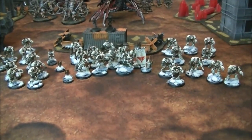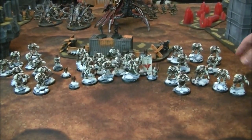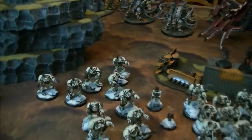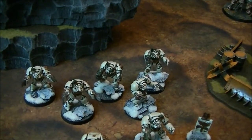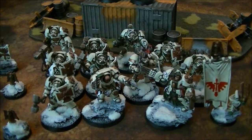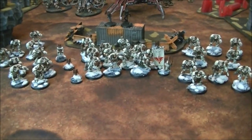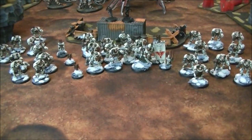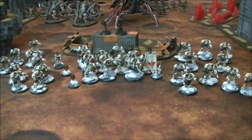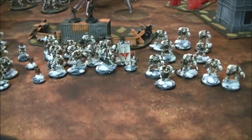The first unit has an assault cannon and four storm bolters for shooting power. The second is his leftover terminators — three lightning claws and two storm bolters. His death star with Belial has seven thunder hammer storm shields, one pair of lightning claws, two assault cannons, and Belial with two lightning claws, in case the thunder hammers get bogged down.